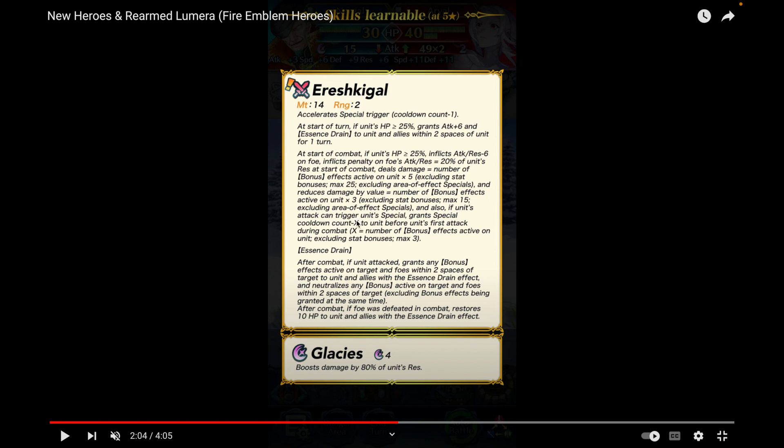If his special triggers, he grants special cooldown count minus X before his first attack — accelerating his cooldown like we've seen on units like Arlen. So Nergal is not only a threatening support unit giving allies Essence Drain, he can also nuke you hard with accelerated specials and tons of true damage.